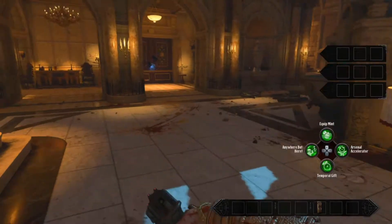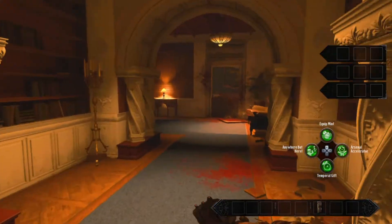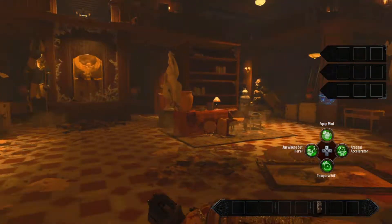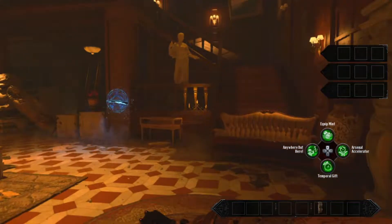To get to the second location for the second part, you want to take a right and go down the big staircase, then take a left. This way leads to the library, and it can be a bit confusing if you're new to the map. Take a right as soon as you go into the library and you might see it in that sofa.